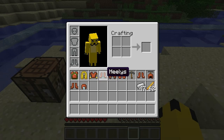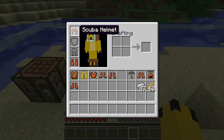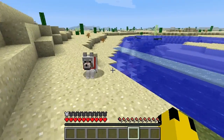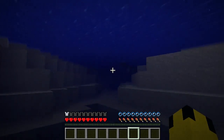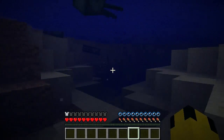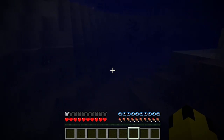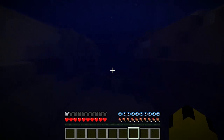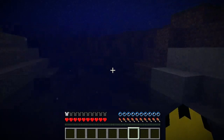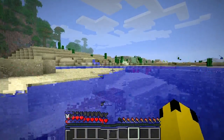Let's try the scuba helmet and the flippers together. The scuba helmet allows you to breathe underwater, and the flippers make it so you can swim faster in water — but it is slower on land. Now I can swim faster. I can not only breathe underwater but move as fast as fish or dolphins. That's pretty awesome — another really cool perk that comes with this mod.